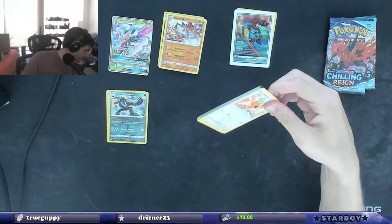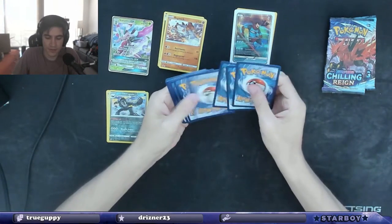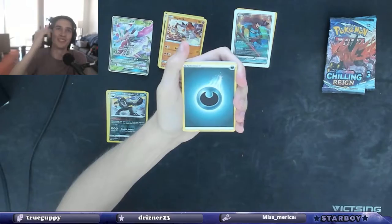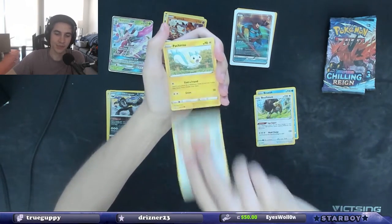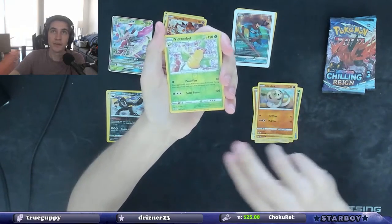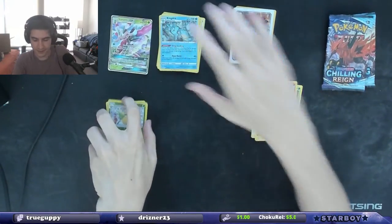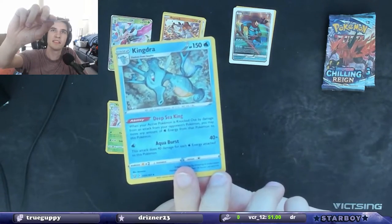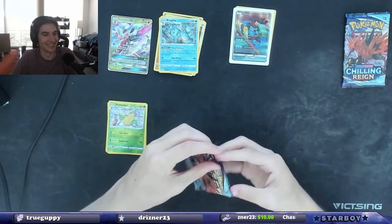Let's see what we get. We're starting off. There is the code card. Tool Jammer. Bruxish. Bouffalant. Spearow. Pachirisu. Cherubi. Minccino. Silicobra. Reverse Holo Victory Bell. And a holographic Kingdra. That's 1 for 1. I like that Kingdra art, actually — I don't think I've seen it that much. It's kind of cool art, kind of weird. It doesn't really look... if you just showed me that, I think it was like a deformed Kingdra. 1 for 1.